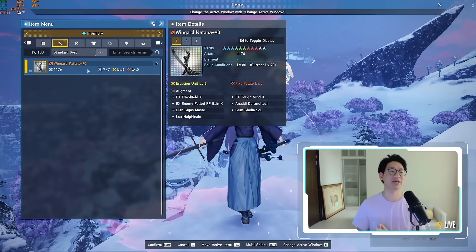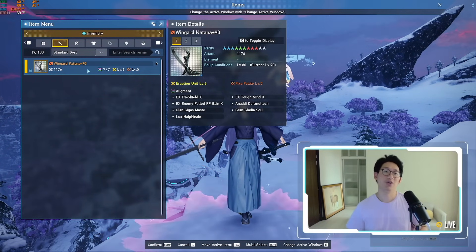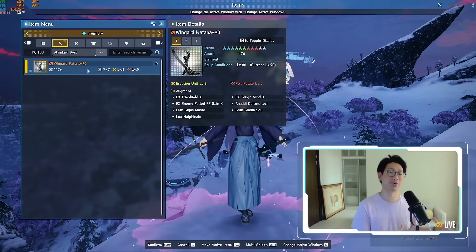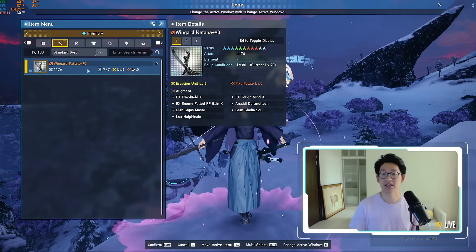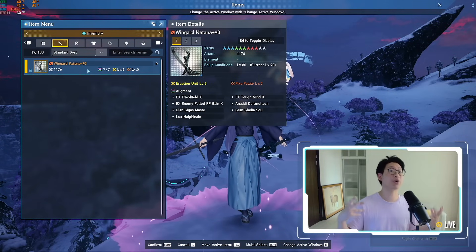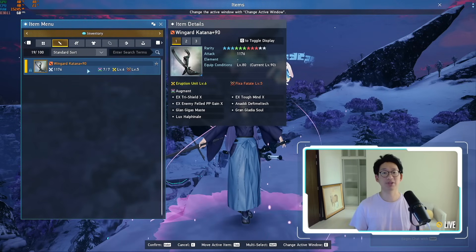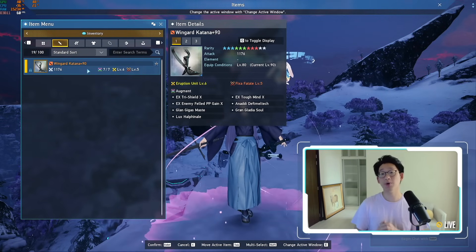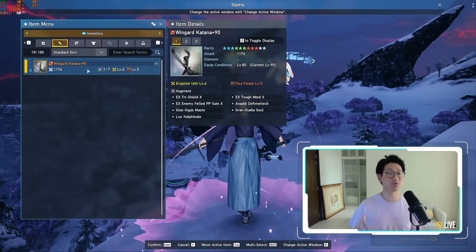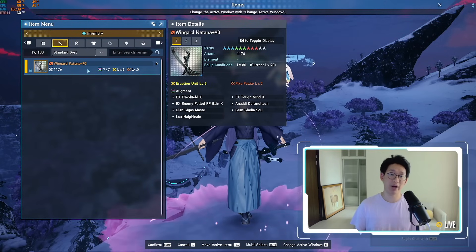The very first thing I want to start off with is comparing the Wingard weapon series, which is currently the best in slot, versus the Thunder Cage, which is one of the legendary weapons that you can get in the First Descendant. The drop rate for the Wingard series is relatively low. This weapon has been out for almost five months, and I still know plenty of people who have never seen this weapon drop, so it is still incredibly rare.